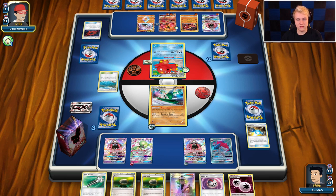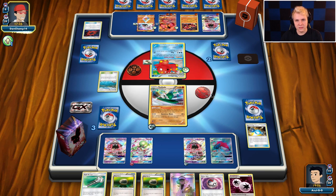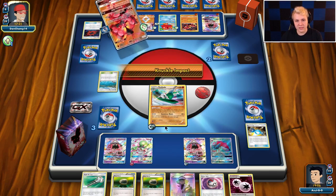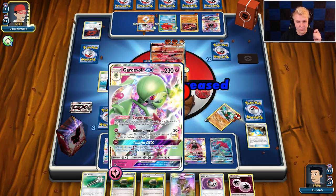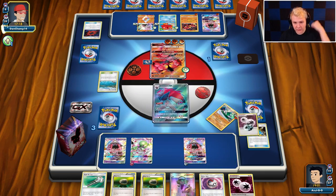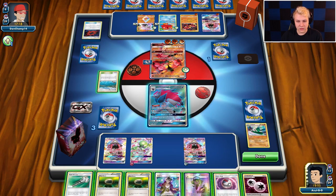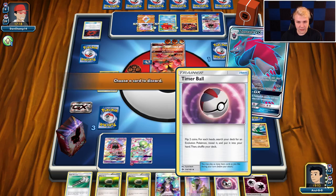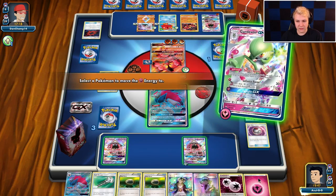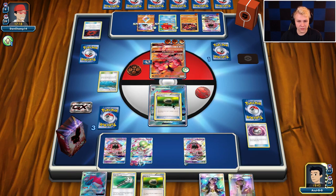One, two energy. He doesn't play Counter Catcher or anything. Float to Diancy — so he's going to go with Knuckle Impact on the Gallade. I'm fine with this. He doesn't have a Beast Ring for the Buzzwole, so we're going to be able to take the knockout with the Guardi here. I'll send up — I can Float Stone both of these before I do anything. We're going to draw the Guzma unfortunately.